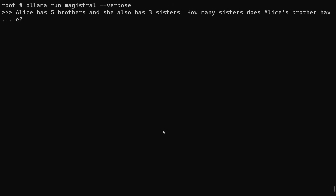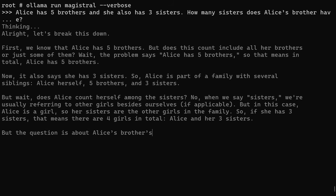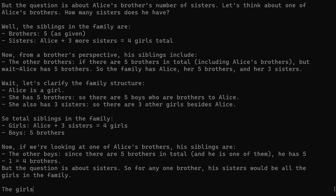Alice has five brothers and she also has three sisters. How many sisters does Alice's brother have? The answer should be four because you have to understand that Alice and her sisters are all sisters, so from a brother's point of view there should be four of them.